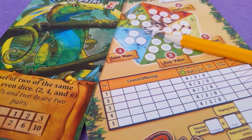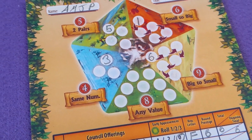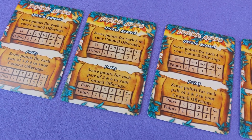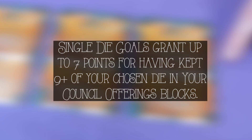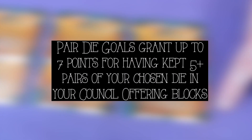There are two other end game scoring bonuses. First, the kingdom spaces — if you filled in a whole kingdom at the top of your board you'll get the listed number of points. The other is that personal goal card you got at the beginning of the game. On your card there are two parts to every goal: an individual die facing that you'll score points for the more you kept in your counsel offering spaces, and two other die faces that you'll score for each pair you kept in your counsel offering spaces. Add up your points and see who's the monarch of the animal kingdom.